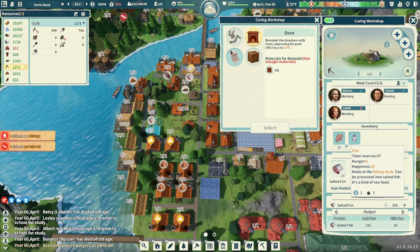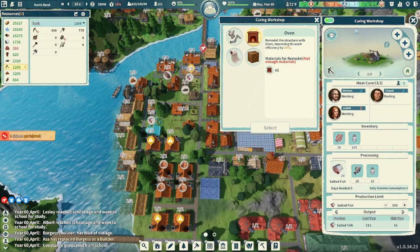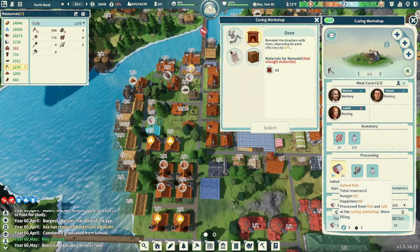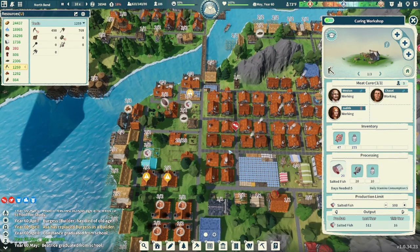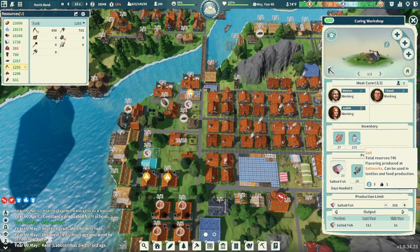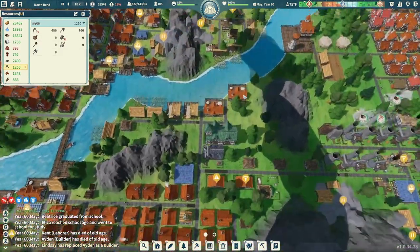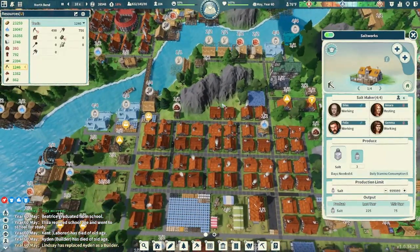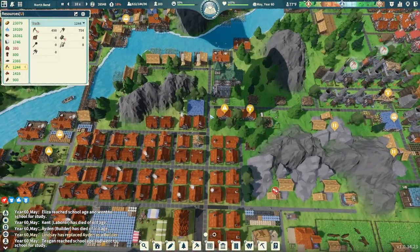Our reserves of fish are getting quite low. A couple episodes ago we put in more curing workshops to utilize more salted fish, and that plan has worked very well — we're going to need some more fish. The salt is just okay, and now that we're going to be utilizing salt for our leather to make refined leather, we might need to think about yet another salt works. We've got plenty right now, but with that extra need we'll probably need to put in another one.